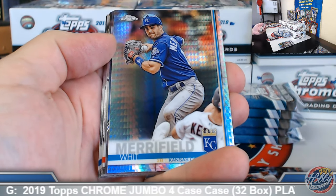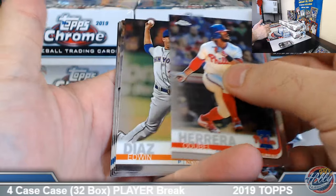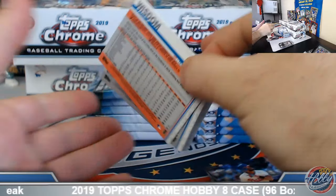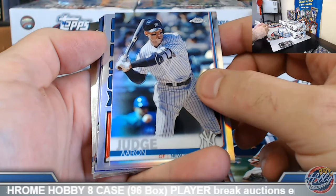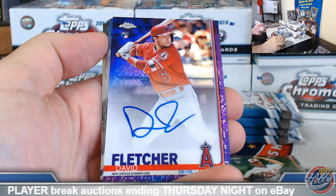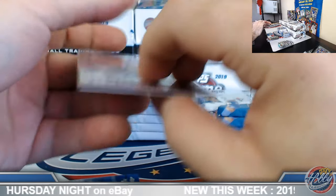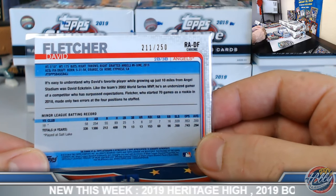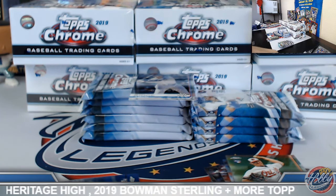Dugger Refractor Rookie. Merrifield Prism. Harper and Cobb Dual. Dugger Refractor. Mookie 84 Chrome. Adamus Future Stars. Nice little David Fletcher Purple Refractor Auto to 250 on the board — number 211 out of 250. I know he's been struggling of late, but he's a good player.